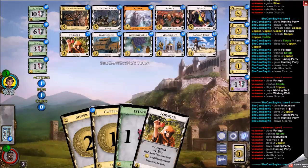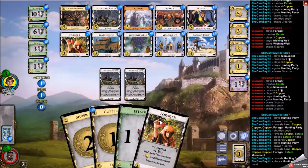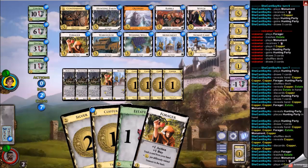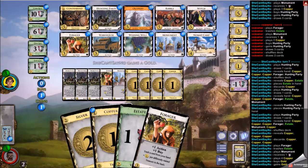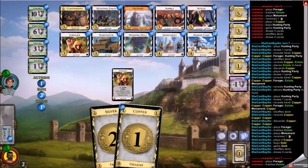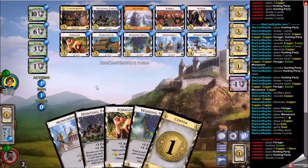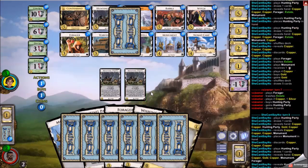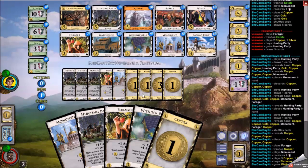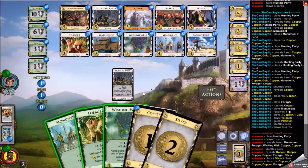I'm very much behind and I need my opponent to stall at some point for me to catch up. But that is not happening. My opponent continues cycling, finding the forager, always thinning, getting the monument down with 7 coins. This time my opponent does not pick up a hunting party — he goes for a gold instead, which is reasonable. You give up 1 hunting party now to potentially buy 2 down the road, and they are still leading the split. So maybe there's hope for me yet. My opponent picks up a platinum here again over a hunting party — giving up 1 now to buy 2 later.